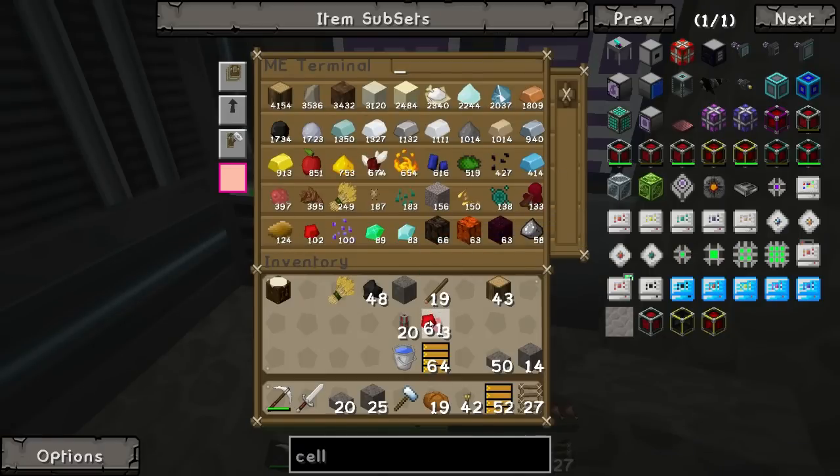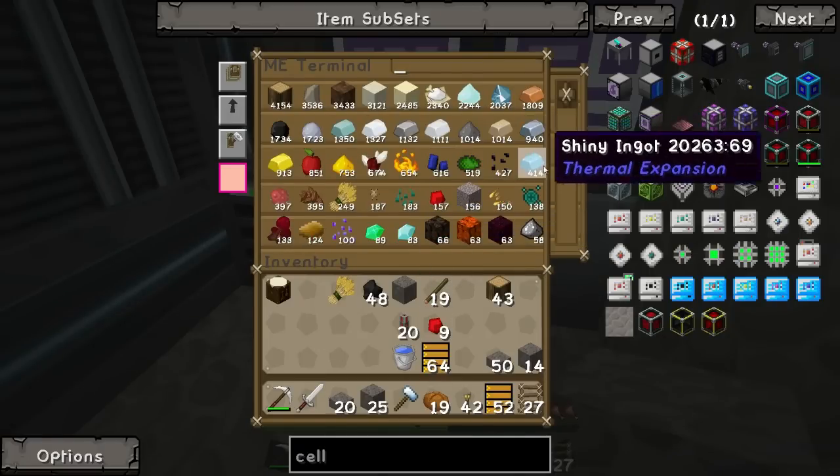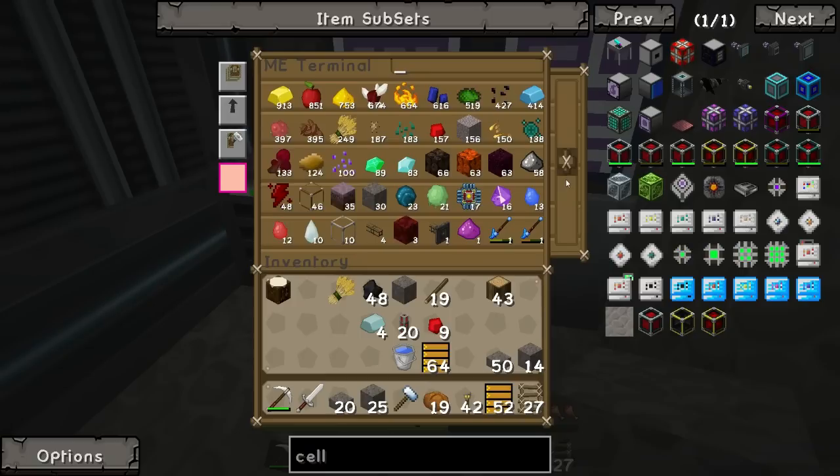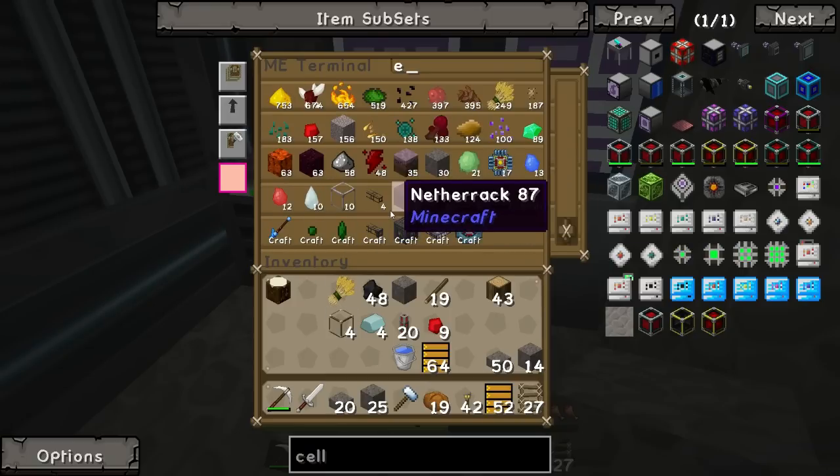Redstone: 1, 2, 3, 4, 5, 6, 7, 8, 9. Four lead - 1, 2, 3, 4. And glass, four of them - 1, 2, 3, 4. Excellent, that's what we need.